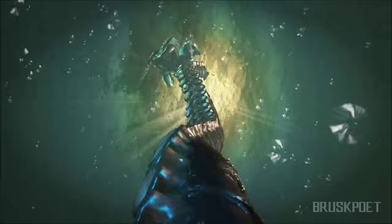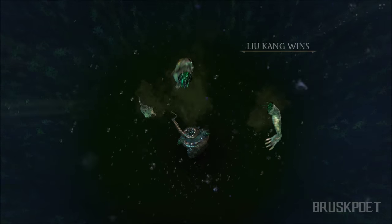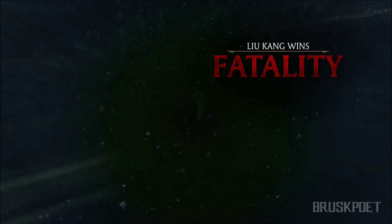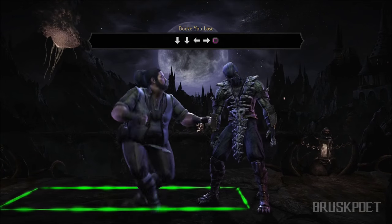The refugee camp, the cove, and the pit all have the same inputs for your character. Now you're probably asking: how do you unlock it? Well, there is no way to unlock it using the krypt or anything in-game that will make you unlock these stage fatalities — you have to find them out for yourself.